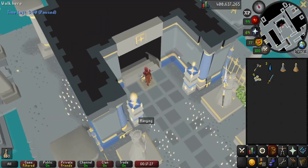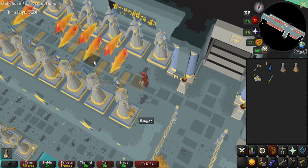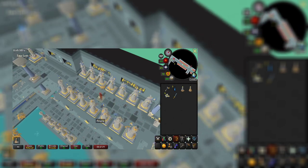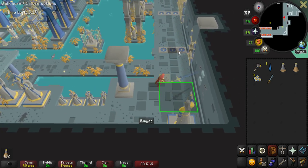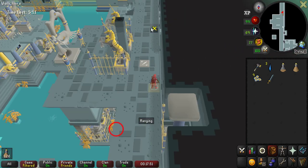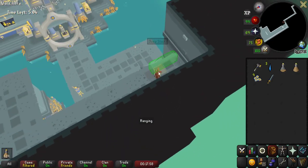Floor five is interesting — this is where I prefer to be tick perfect. I started running the moment the flames went down on the second tile. The blade is coming back, so I'm going to use a blue portal to get further into the room. If you don't blue portal twice here, you get hit by the blade every time.